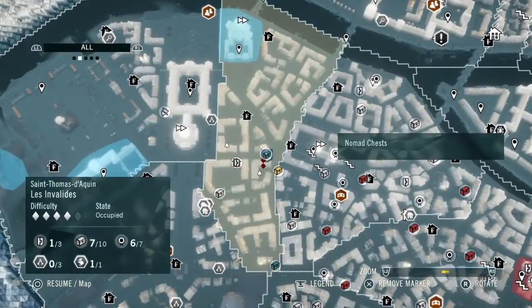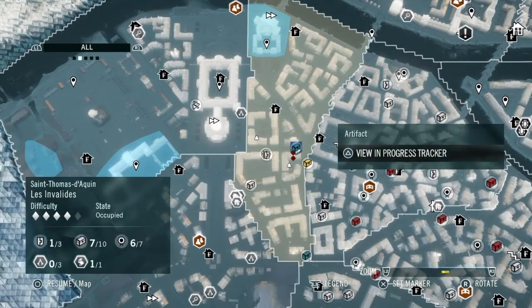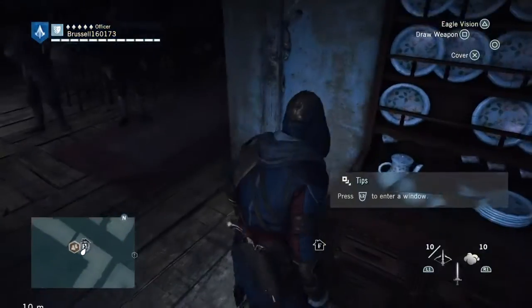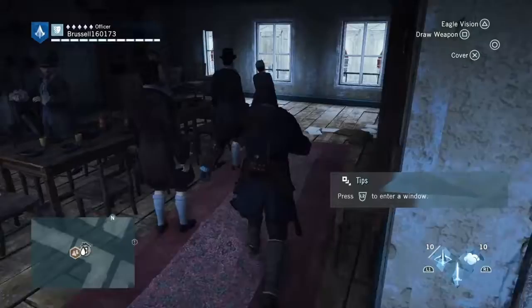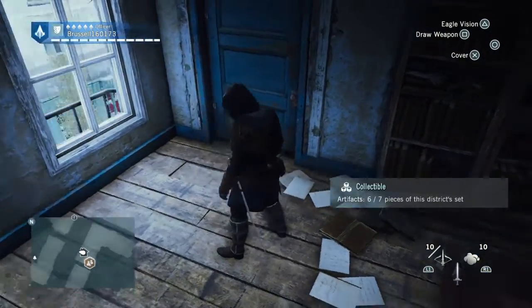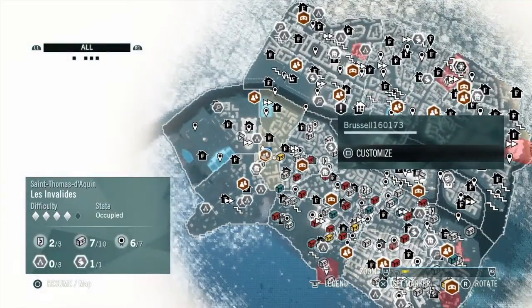The next is an artifact and it's in a building. You climb in the window — I actually got it by mistake. It's right there, I just got it and didn't realise. You can see it on the wall — that's where it was. So just climb in the window and get that.